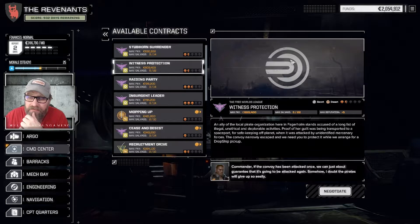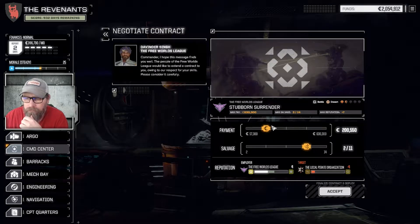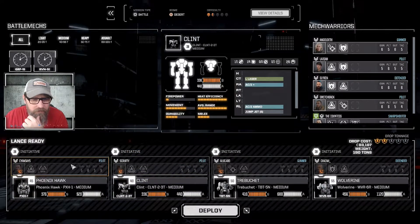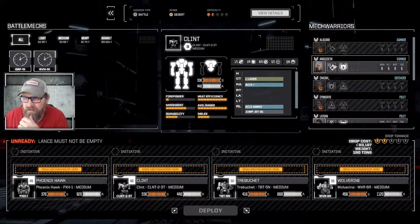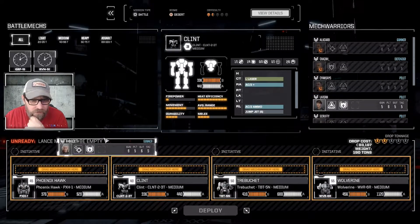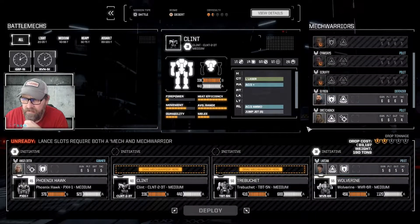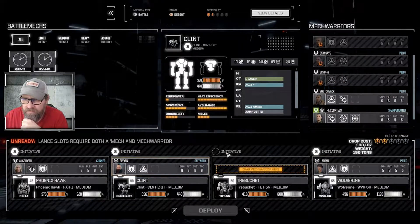That's not a terrible idea, but I think I'm gonna go for the battle. Raven's out because it's injured — we'll go ahead and put the Clint in. Swap these guys out. Angel in, Clarion in, Slixin in. And how about Countess?